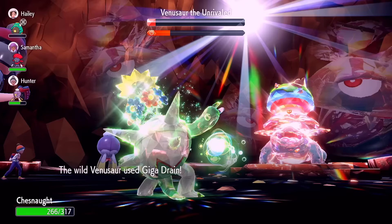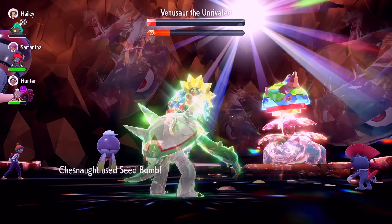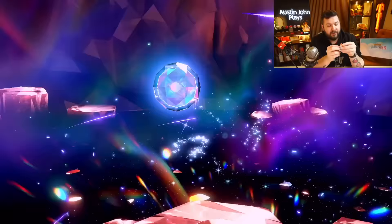As opposed to grinding Herba Mystica by looking for random raids, you're guaranteed this six-star rate of this Venusaur having those three percent drops of all five different types of Herba Mystica — which is pretty much the same as a six-star Blissey rate, not the promoted ones, the real ones. And boom, he's down.